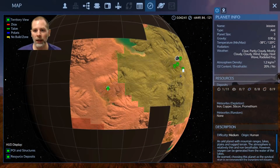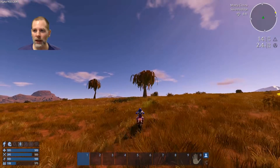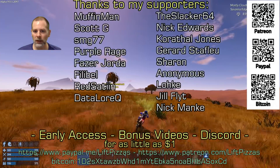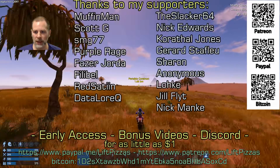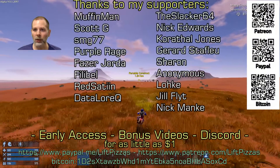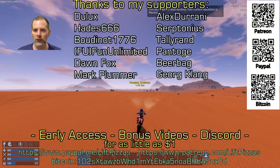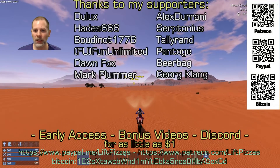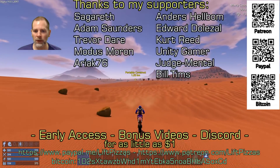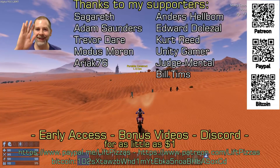Let's set a waypoint back to here. I'm going to head back to the portable constructor and make an extra one so we can take it around with us and look for resource deposits. But we are out of time for today — that's going to be it for episode 2. Join me in episode 3 and see if we can get some copper and silicon mined up, survive the elements and all that stuff. We'll see you then. Later.